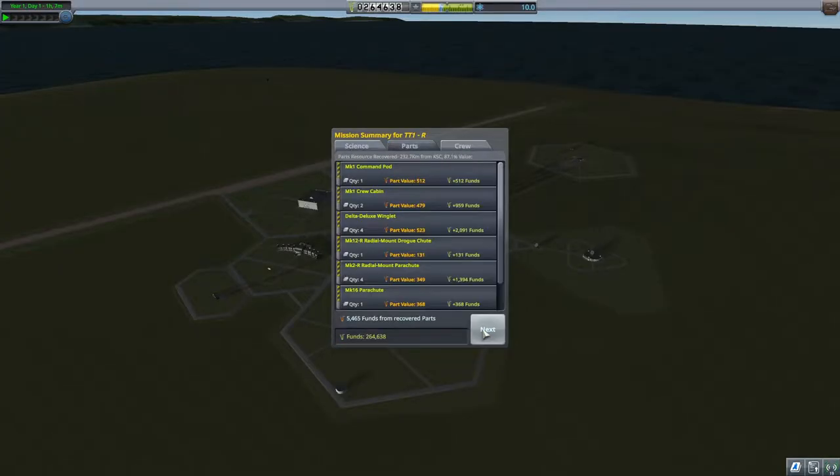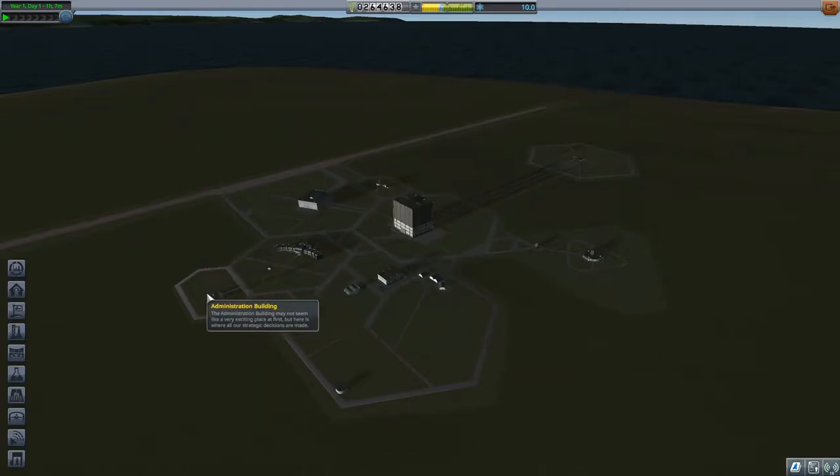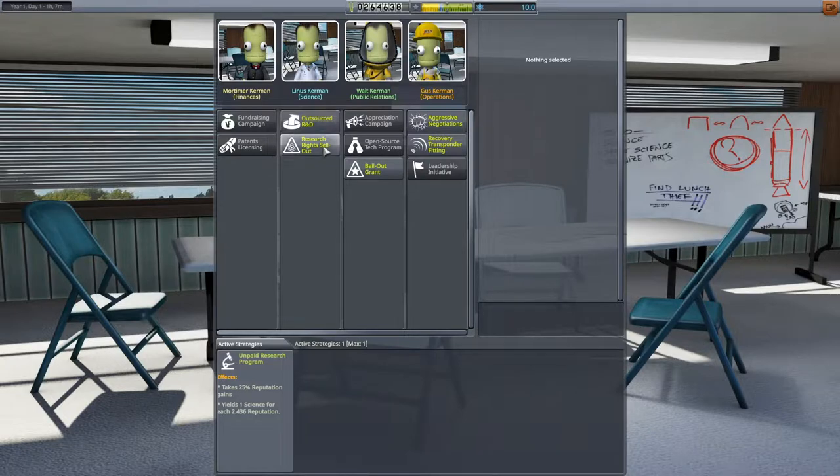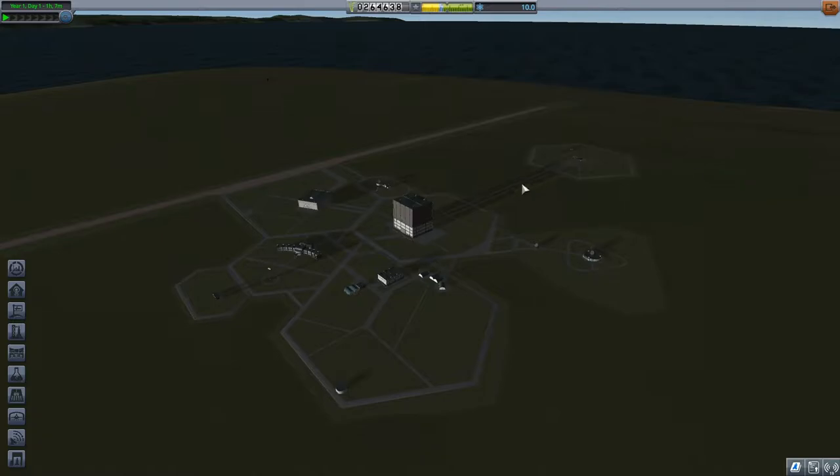So I'm going to run probably about 10 maybe missions of that just to build up the cache a little bit. Then I'm going to throw on an extra - I think it's this one as well - takes 5% of funds income, and then that gives us science as well. So what we would do, let's build up a bit of cash and I will be back.